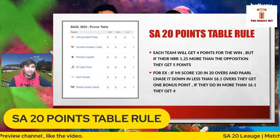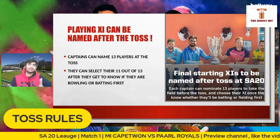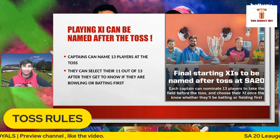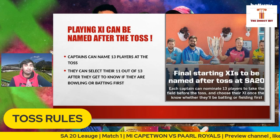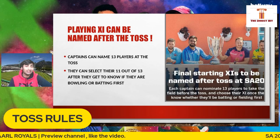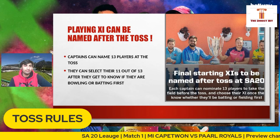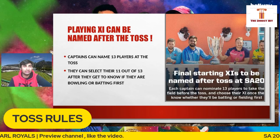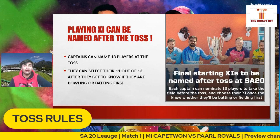So that's the points table rule for the league. There's also a new rule at the toss. Generally, two captains come out with sheets of 11 players and exchange them. But this time, 13 players will be named at the toss. For example, if David Miller wins the toss and elects to bowl first, he can then pick his 11 out of the 13, knowing the opposition is batting. Similarly, Rashid Khan, if batting first, can pick 11 from 13. That's a very interesting new rule in this tournament.